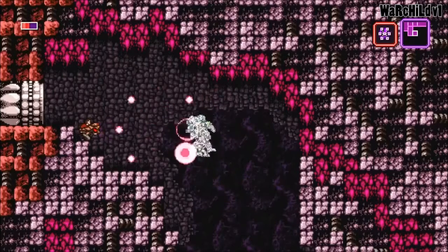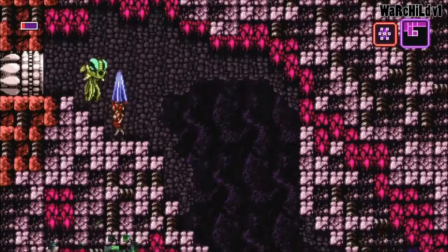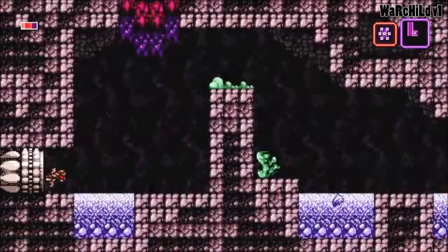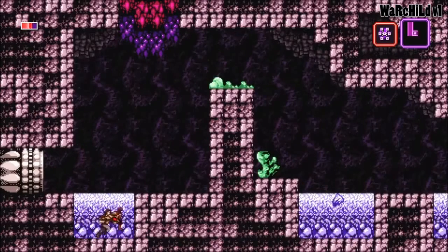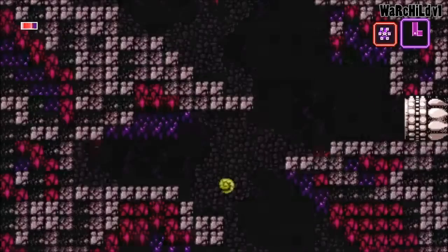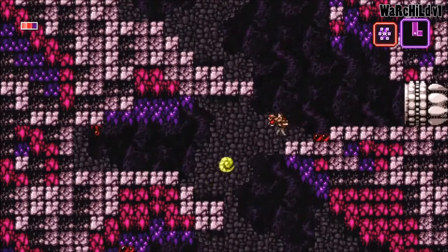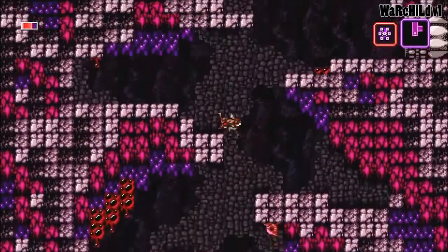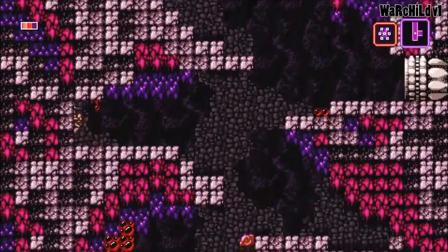The world is big with 9 intertwining areas that you can unlock special abilities in, and you find yourself going back to earlier areas just to get items and rooms that you couldn't access before. The only downside is that you can get lost trying to figure out where to go at times — there's no quest marker or explanation of where to go next; you just explore and use the tools and weapons that you unlocked to push through the different areas.